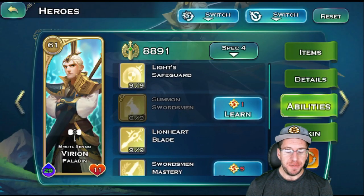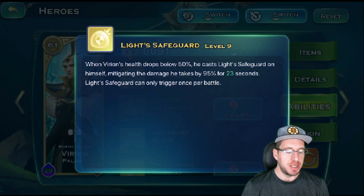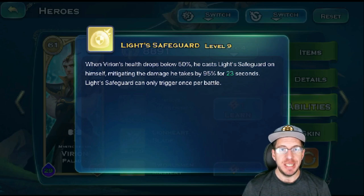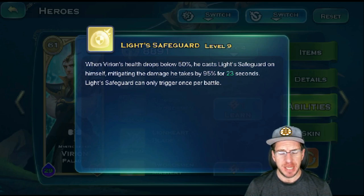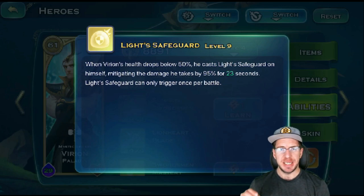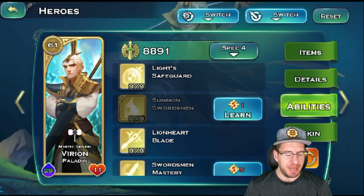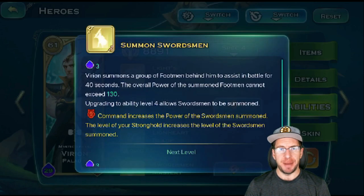When it comes to Virian's abilities, his first one is going to be Light Safeguard. When his health drops below 50%, he's going to take 95% damage mitigation for up to 23 seconds at level 9 — I think it's 25 seconds at level 10. Fantastic skill. This is his bubble; it keeps him alive and is what really makes him tanky. Without this he's really not tanky, but this will make him tanky for a good portion of time.